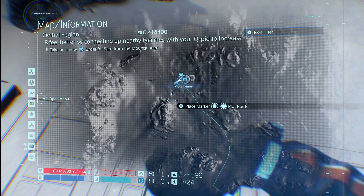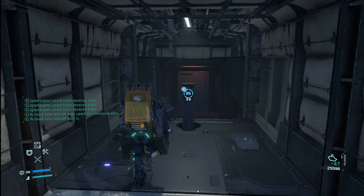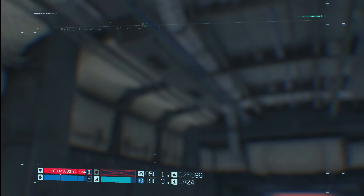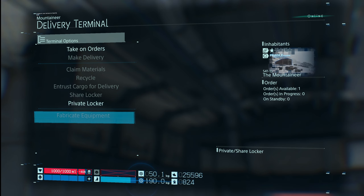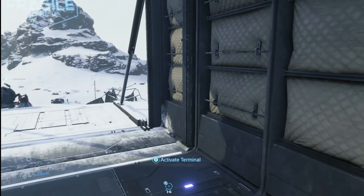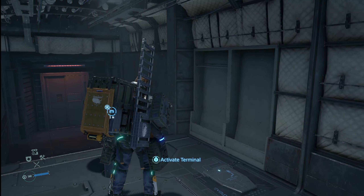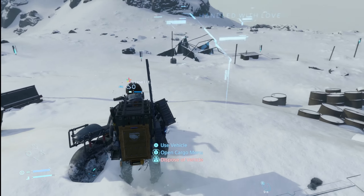What other choice do we have? We can fabricate some things here. We don't have anything in the private locker, but we can fabricate some things — oh, no, we can't. I guess I was wrong. I thought it would already be active. I'm surprised it's not; I must not have been paying enough attention during the cutscene.